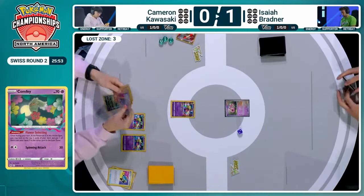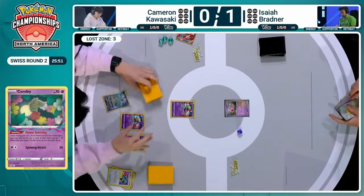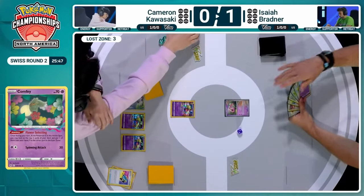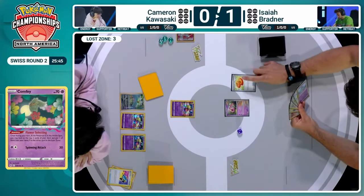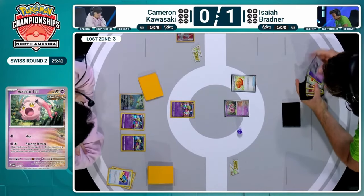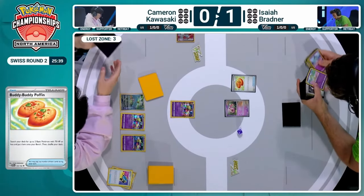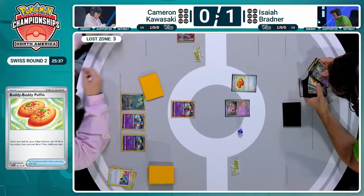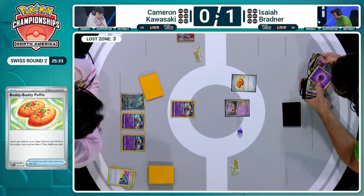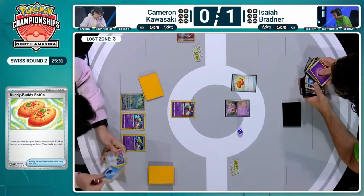Iron Bundle is going to join the bench as well for Cameron, but that's going to be it after the Lost Zone stacked up to three — thanks to one Flower Select as well as a Colress's Experiment. Isaiah Bradner on the first turn of game two now, getting started with a Buddy Buddy Poffin of his own. We're probably going to see quite a bit of searching here for Isaiah. Let's talk about this match a little more — how is the pace of play going to change between both players now that we don't see Flutter Mane in the active on Isaiah's side?